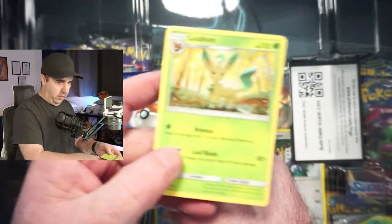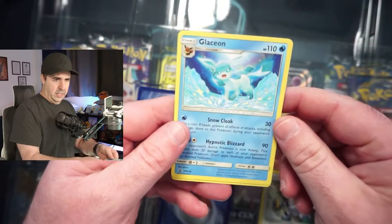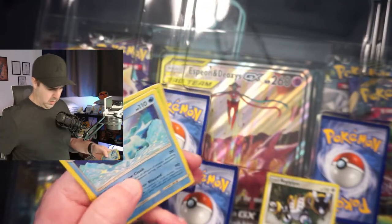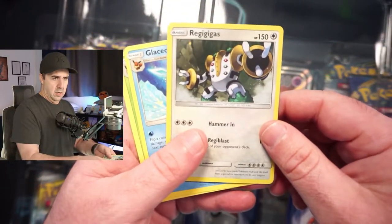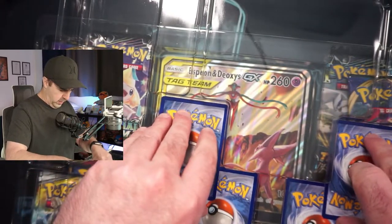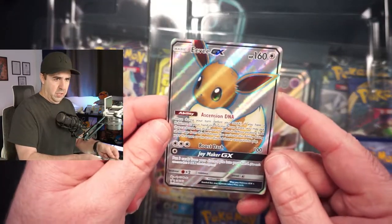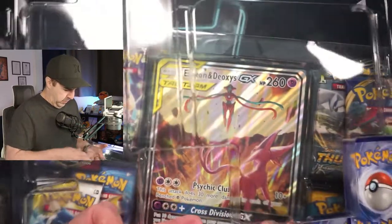Non-Holo Leafeon, you have to really bend these. Non-Holo Glaceon promo. Very interesting. A code card for anyone that wants it. Looks like you get a Holographic Regigigas — pretty cool little card there. So you get a Full Art Eevee GX. Very nice. We will sleeve these promos after the video.